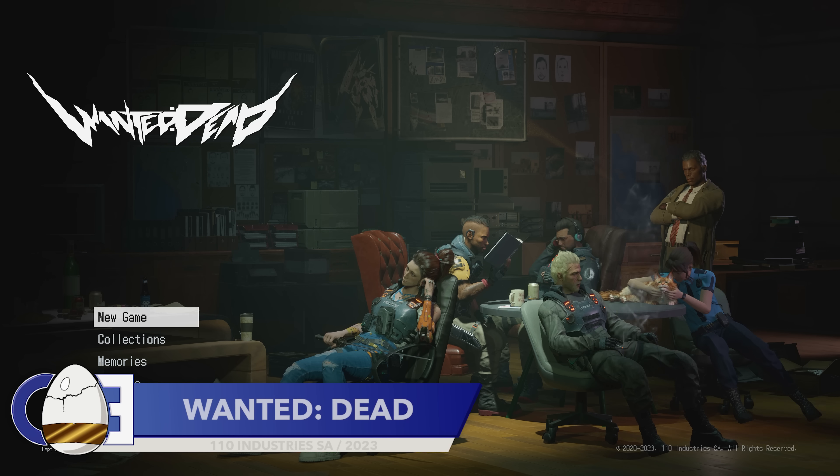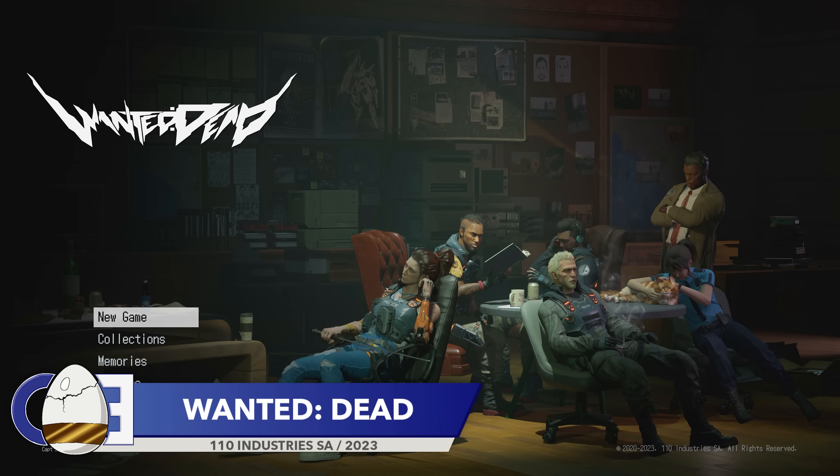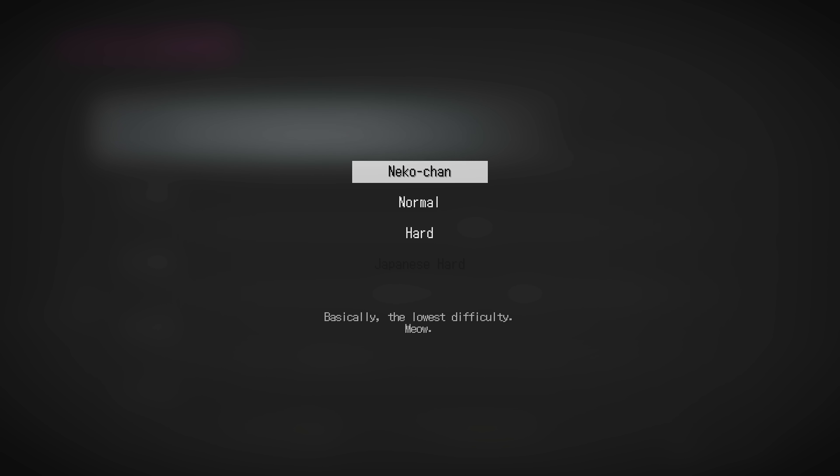Did you know that in third-person shooter Wanted Dead, if you enter up-up, down-down, left-right, left-right at the main menu, you will unlock the game's easiest difficulty?